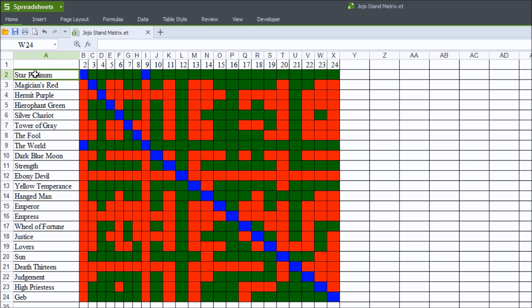So for example, Star Platinum is on row 2, so I've got a number 2 here just to indicate that this is Star Platinum. This is essentially me trying to match up all the stands against all the other stands to see which one is the most powerful stand, or which one would win in each specific situation.